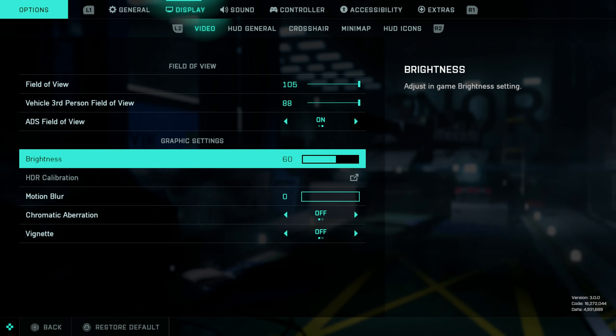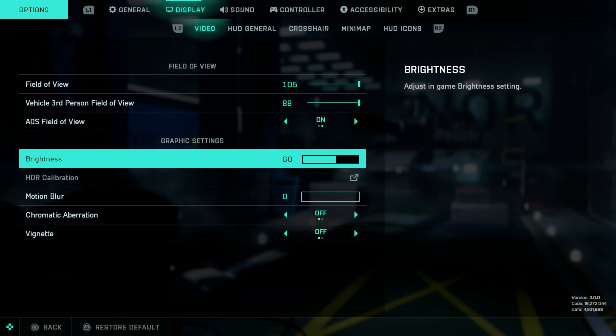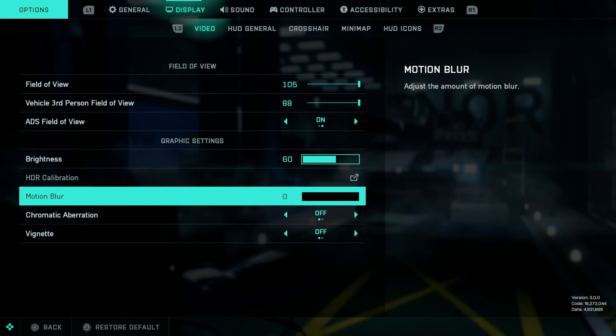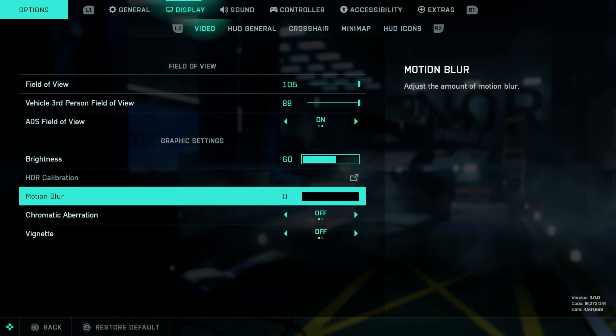Brightness is a very personal setting because it depends on your monitor. I use 60 — don't really recommend copying this. Motion blur on zero, definitely recommend it. And putting these two other options off is definitely recommended as well.